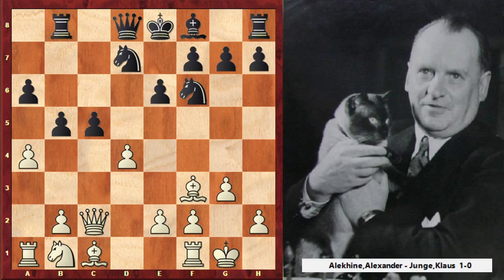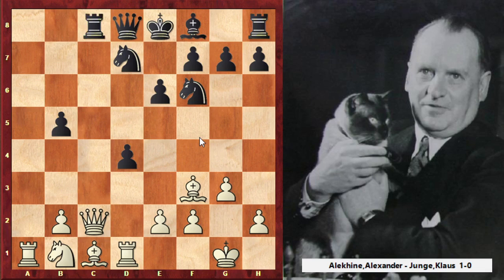Black took on f3 anyway, and took on d4. Looks like one more time white needs to spend some time to take this pawn back. He took on b5 and this is good for him, because that's the difference between the two rooks — white's rook is on an open file, meanwhile black's rook is not on an open file. After rook to d1, the right move is to place your rook immediately to the open file. Learn from Alekhine, learn from Junge, learn from the old chess masters — it's good to play with your rooks and place them on open files.